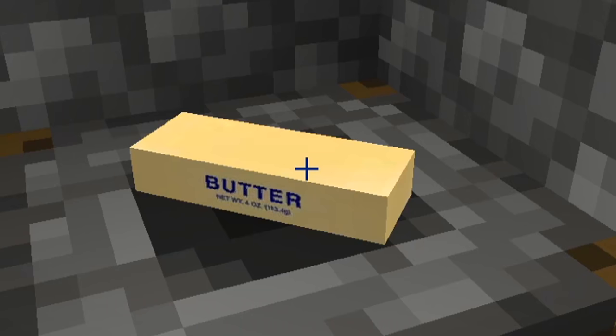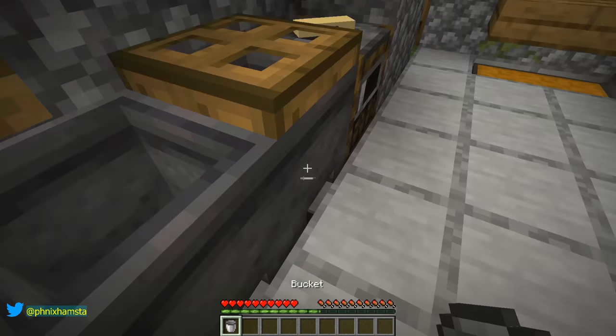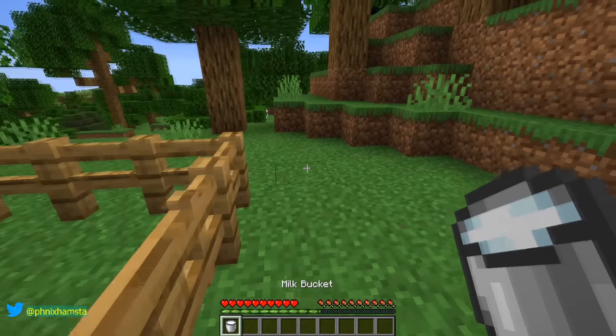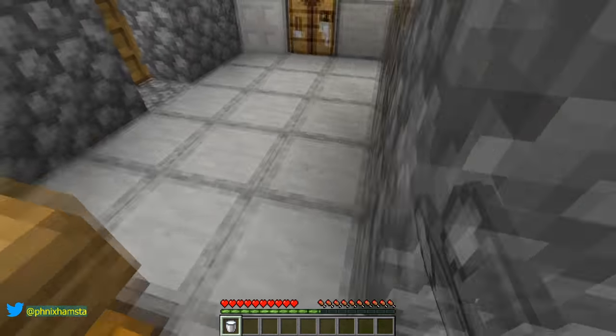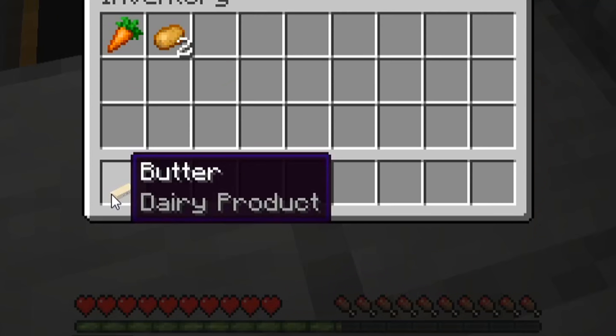And we need some butter as well for this. We have some butter in front of me, but why not get some fresh butter from our cows just outside right here. Milk — very good. So normally butter comes from milk but we have to process it. That's why we have this crafting table where we can process it to make butter.